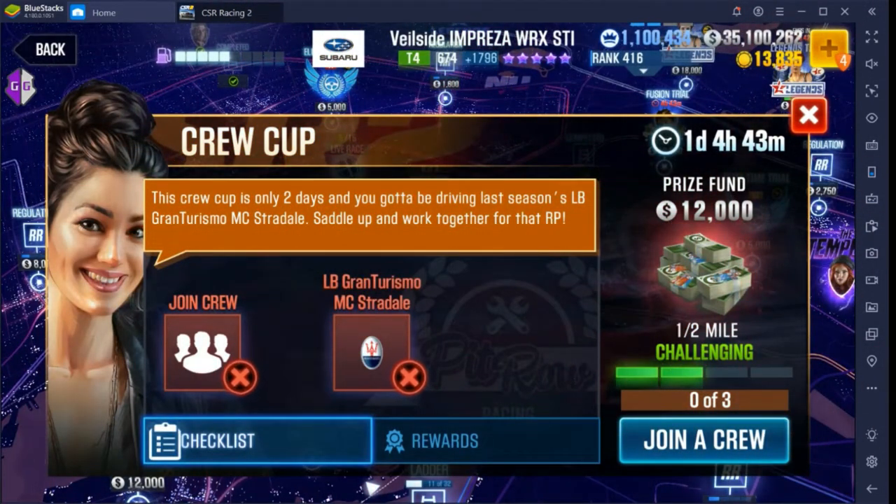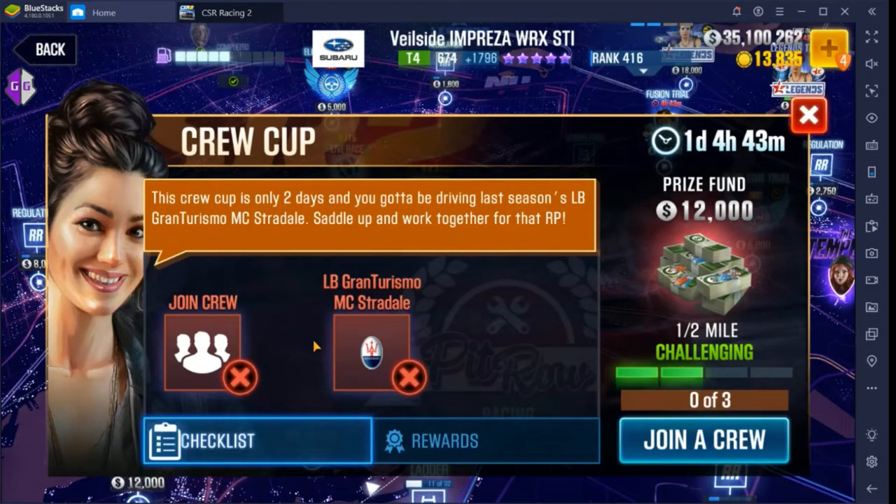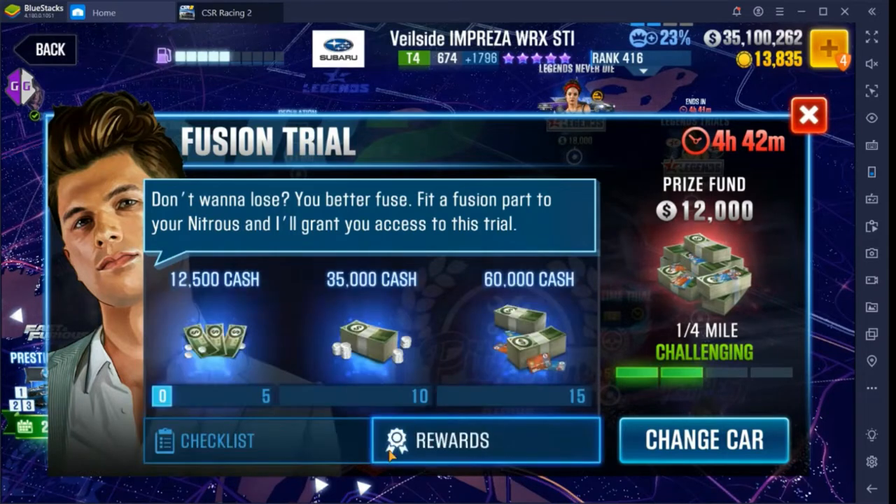What's going on friends, OG back in the house bringing you another Game Guardian video. By now some of you may have tried to hack the crew cup or other races similar to this where you have a set of three races — three prizes, usually five or fifteen races to win the prize. I can't show you the crew cup since I'm not in a crew, but I can take you to another similar race. You've got three different prize tiers, so it's not like your regular event races. Let me show you what the method is.